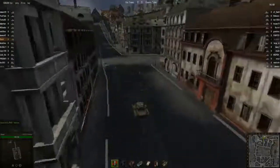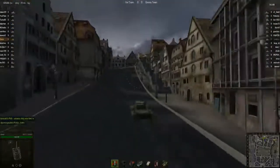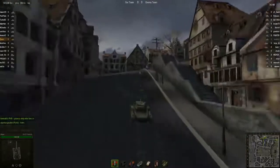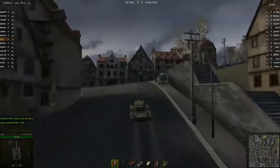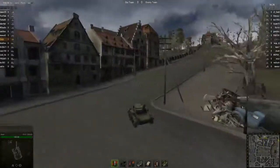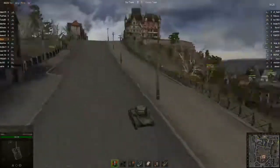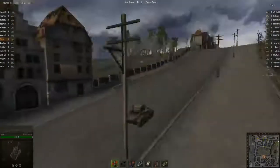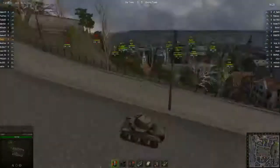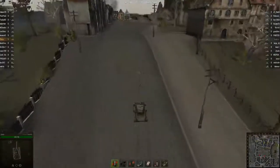Apparently he's headed for the hill. You can check the minimap down there in the right bottom corner and see what his allies are doing. They're apparently spreading fairly well, so you can expect the team to do well as they don't all stack in one place like the lemming train often does. Zucker is admiring the view, turning his turret and going up the hill.